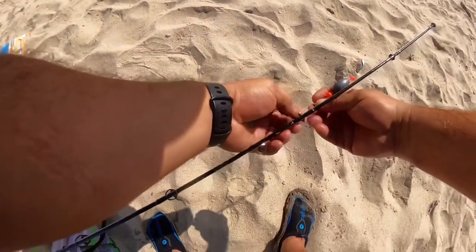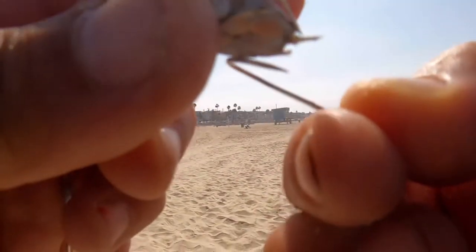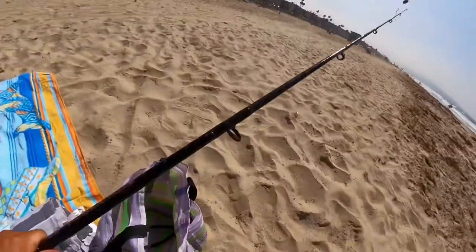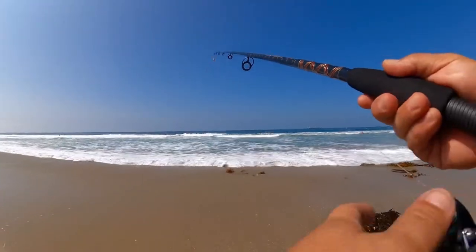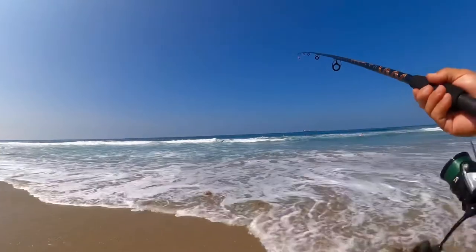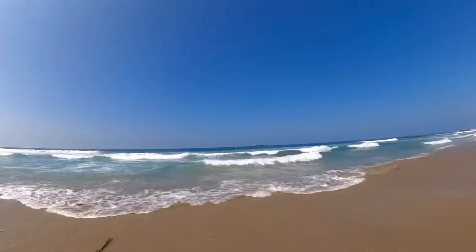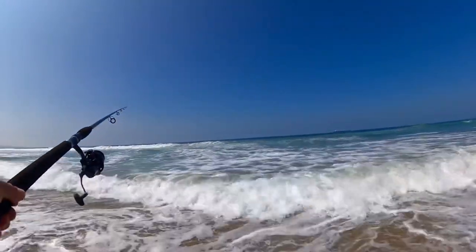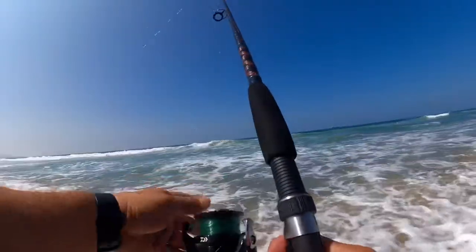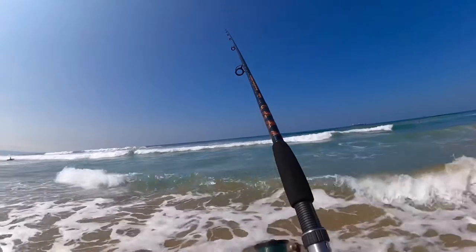We're going to try to hook him from his butt so he can stay alive. We're going to try to fish away from the surfers — last thing we want to do is hook up a surfer. Now these yellowfin croakers can be found all the way from the Gulf of California, Mexico, up to Ventura County or Point Conception, California. They like sandy bottoms, and during the summer months you can find them near the beaches. During the winter months they move out to deeper waters.